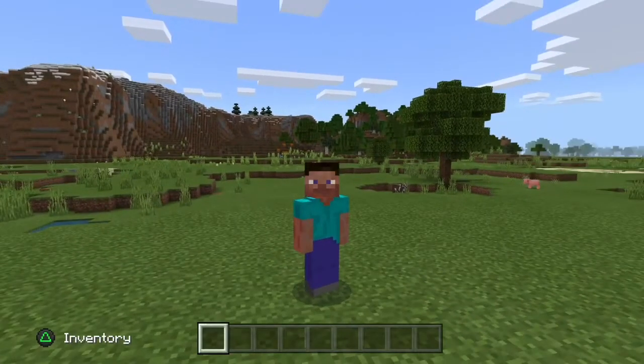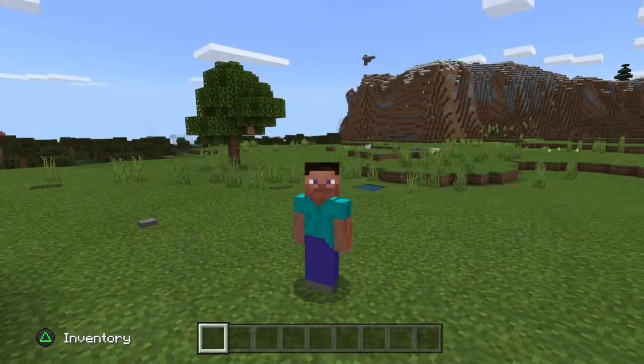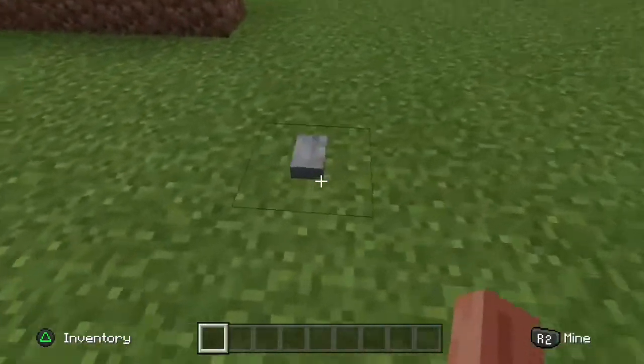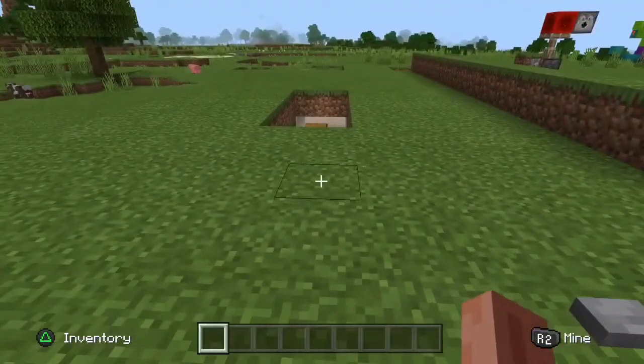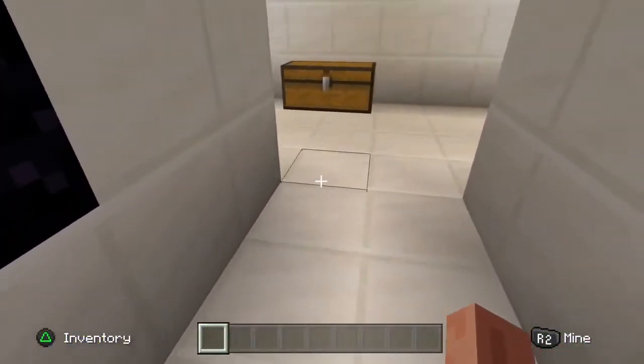Hello again guys, Hayden here, welcome back to another video. Today we're going to be showing you how to make a really cool and awesome hidden staircase. All you need to do is hit the button and an awesome hidden staircase just pops up out of the ground and you can do whatever you want in here.